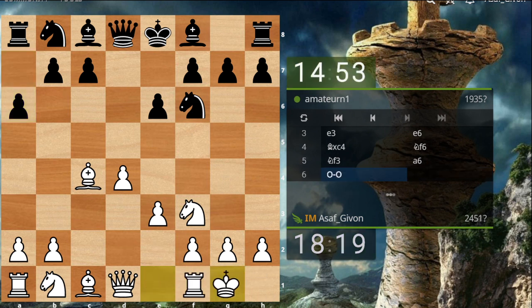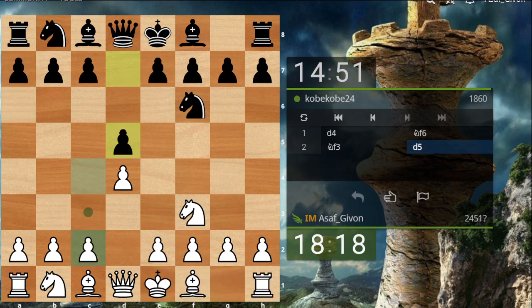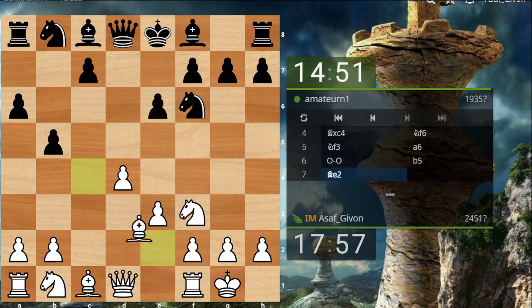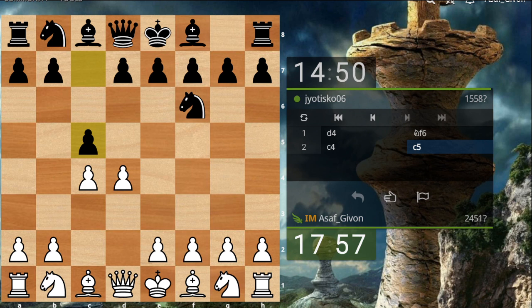I will castle. c4 — the Queen's Gambit we have in this game. So b5, yeah this is logical. Black wants to put his bishop on b7. I kind of want to put my bishop back on e2 in order to be able to play a quick a4. I think that's the way to go.